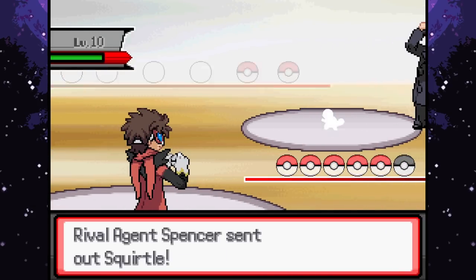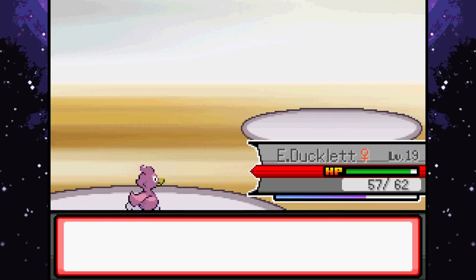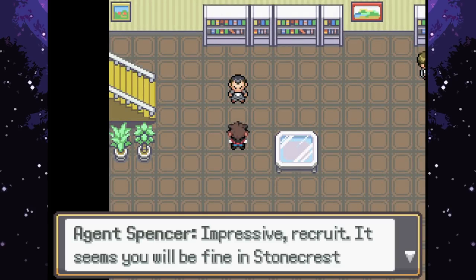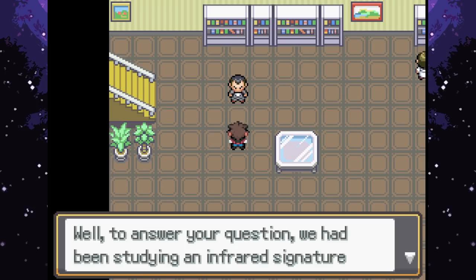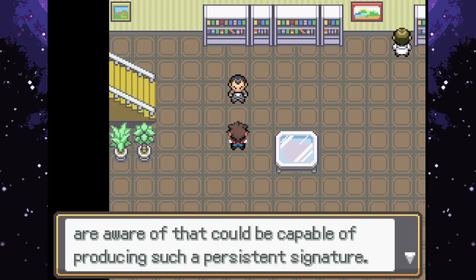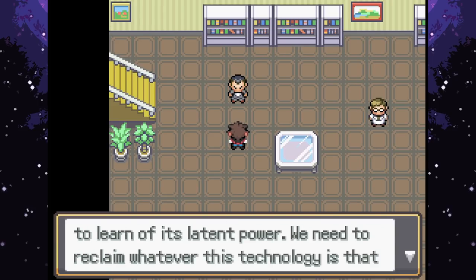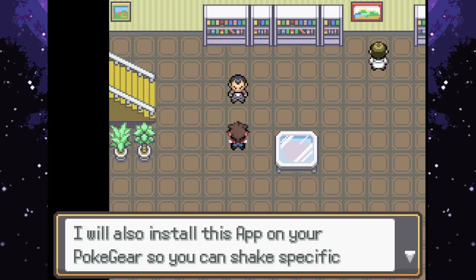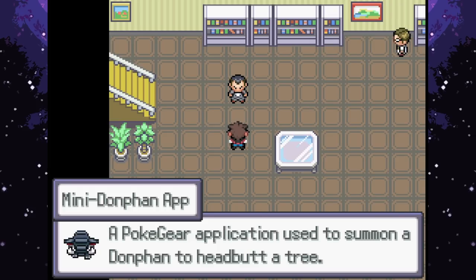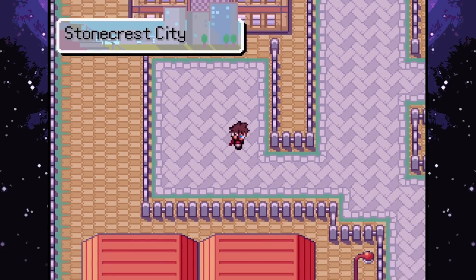Impressive recruit - seems you'll be fine in Stonecrest Woods. Spencer answers: they've been studying an infrared signature from Stonecrest Woods that no technology from this timeline could produce. Such energy could be lethal in the wrong hands - they need to reclaim whatever is producing it. They also install a Mini Donphan app on our Pokegear for shaking specific trees in Stonecrest Woods. You have your orders - move out! Let's go to the woods, which we know is just up here.